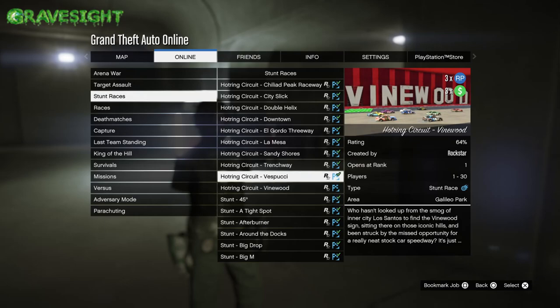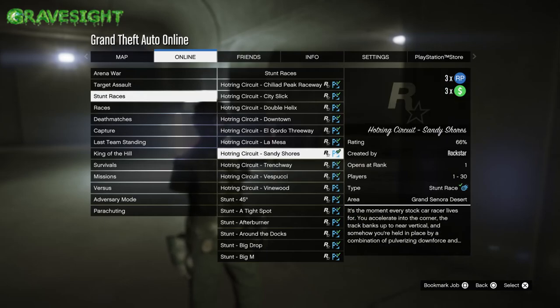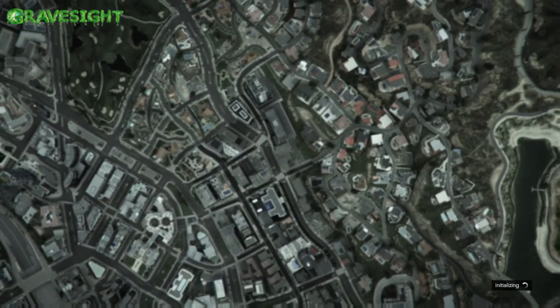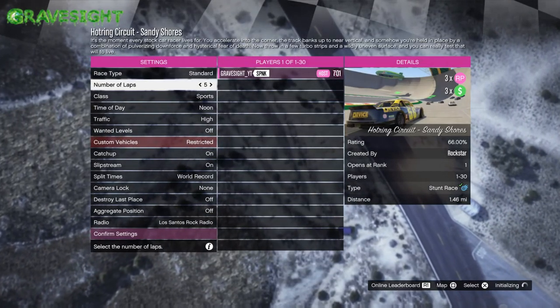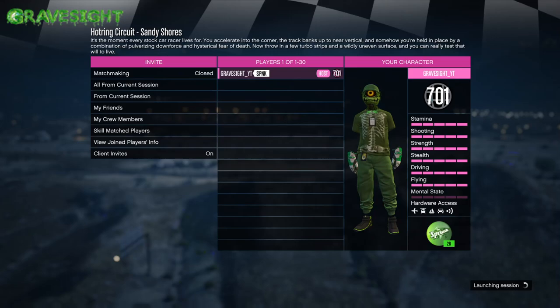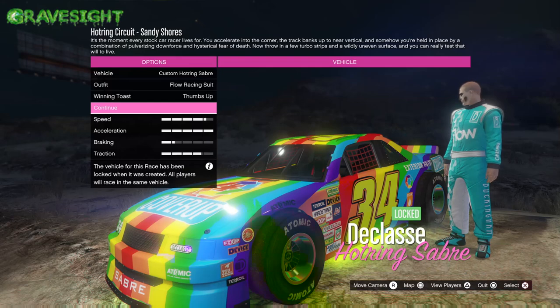That triple RP is coming out of any one of these races. The race we're looking for is one where we are up in the air — this one right here will be just fine because it has boosts I'm going to use to launch myself over the side. This is a stunt race, so when we are doing stunts we're going to be earning RP for that, and that's what we're taking advantage of with this exploit.